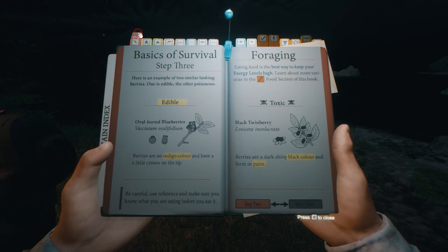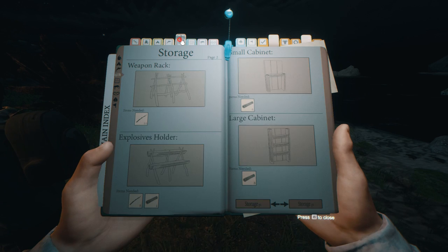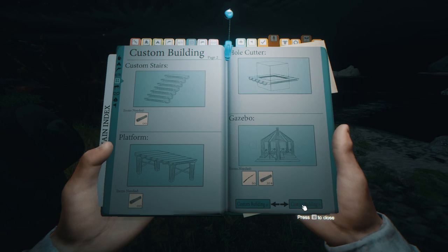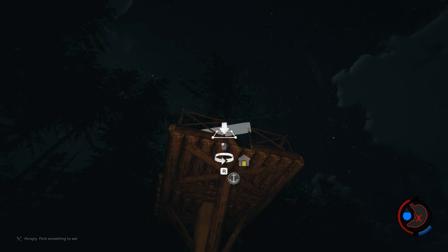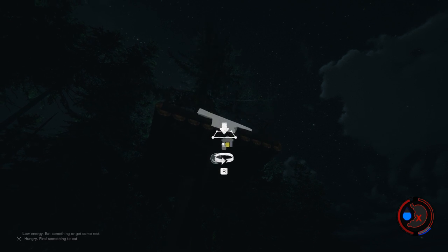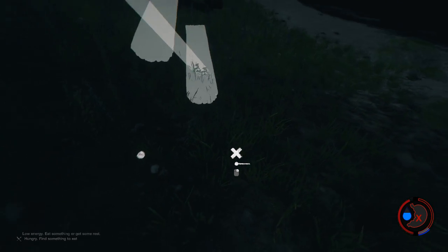Let's open the crafting book and build some stairs. Under custom building there should be stairs. You need to place them right at the mouth of the treehouse — it's a little tricky and frustrating.